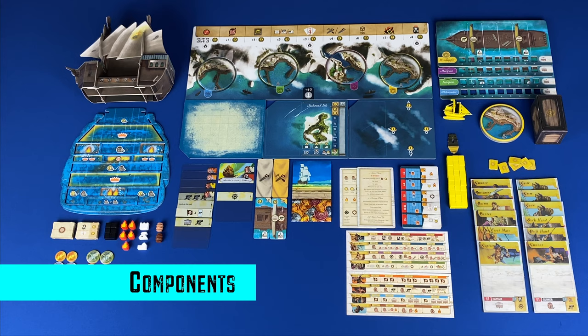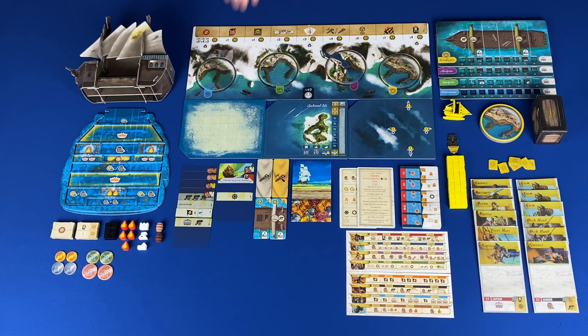Now let's take a look at the components. You have the harbor board. Across the top of the harbor board you have the achievements — these are what trigger the end of the game. Below that are your docks for each player color, and at the bottom you have the battle bonus and the battleship, where you will drop cubes during a battle.